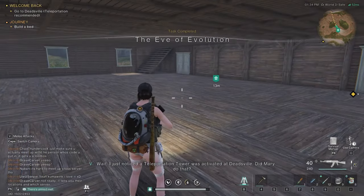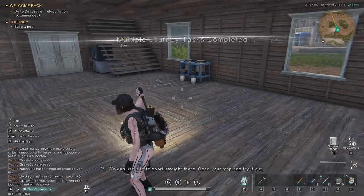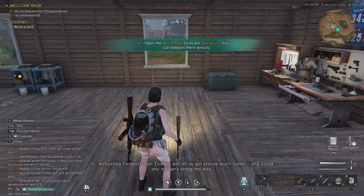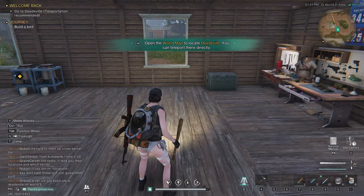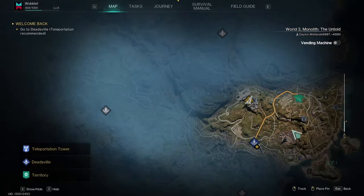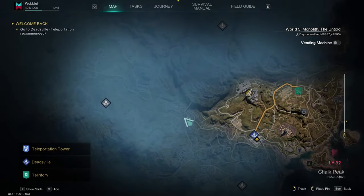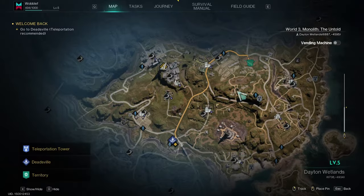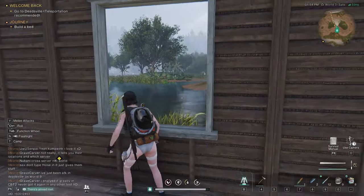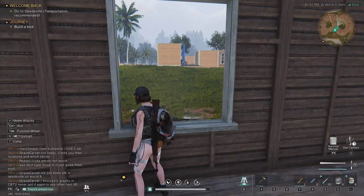I just noticed a teleportation tower was activated at Deadsville — did Mary do that? We can use it to teleport straight there. Activating teleportation towers lets us get to places much faster and avoid dangers. There's Deadsville on the map. Also look — when we first moved here there was no one. Now there are friggin' houses everywhere. That dude has a friggin' motorcycle already. He's much more advanced than I am, but that's fine.